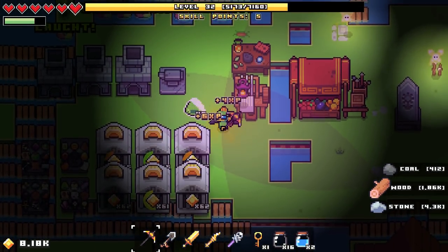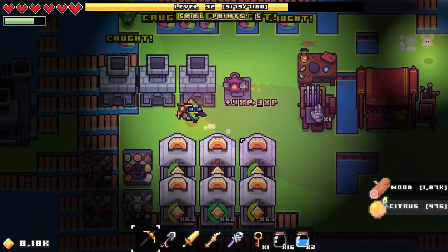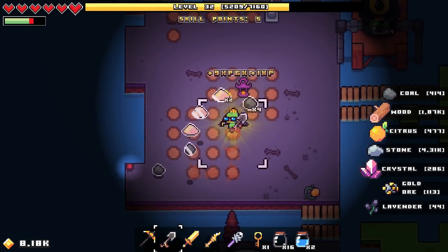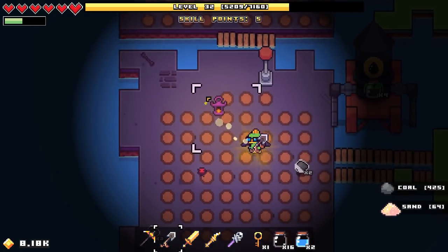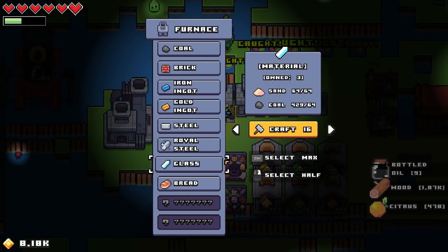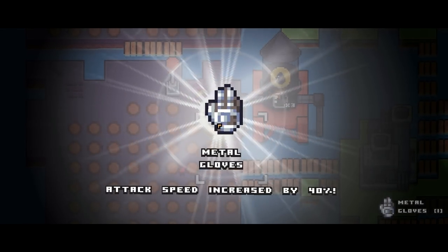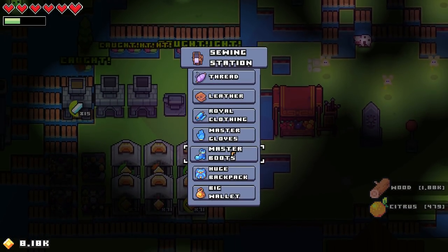The metal gloves! Yes! Let me just get over here. We can do some more. I need to start making that sand into glass. Making this into glass — sixteen, yeah that's much better. So this guy here — the metal gloves, attack speed increased by 40%. Now what about the shoes? Let's just check out the shoes and master boots.